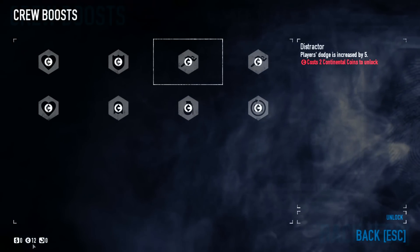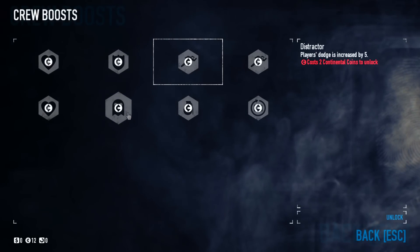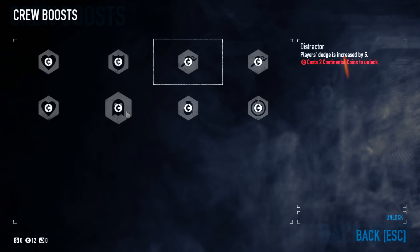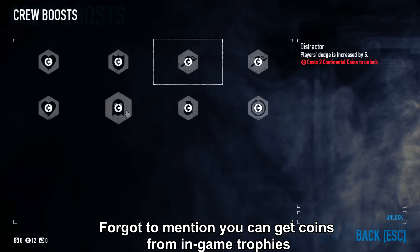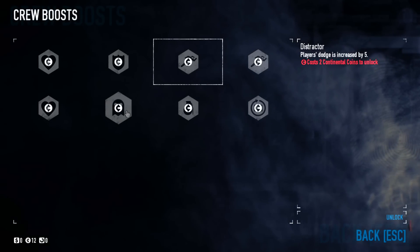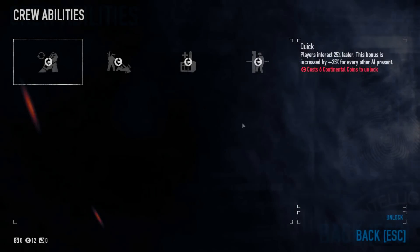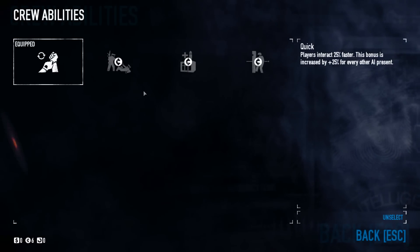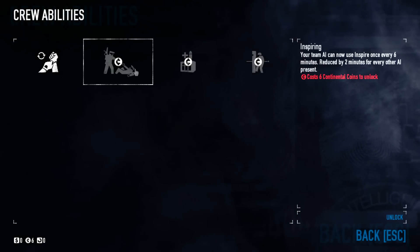We come in here with 12 continental coins. The way to get these is by doing Safe House Raid, which is a mission, or a game mode called Crime Spree. But we start with 12 continental coins, so I would actually recommend getting the Quick boost — you can interact with things 25% faster.